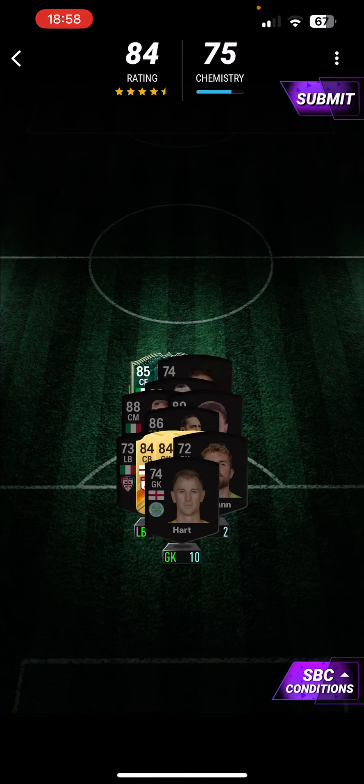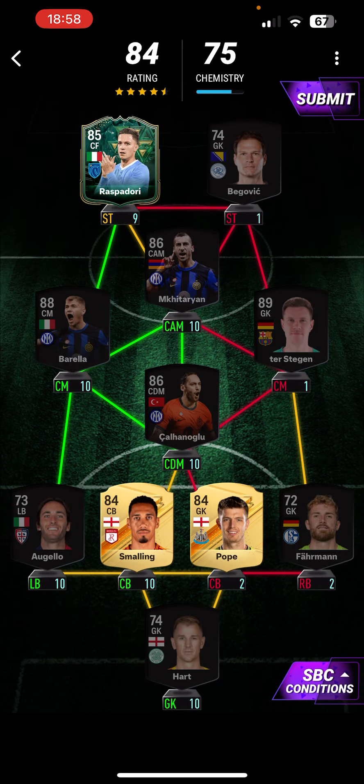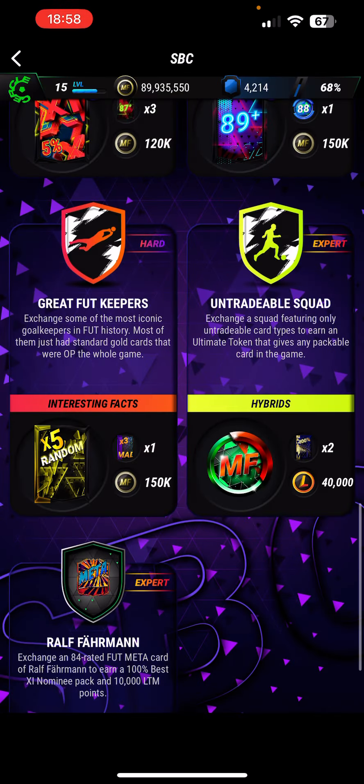Moving on, we have Great FUT Keepers. In this, you need a Farman card. All those on screen — we used Raspidore, Begovic, McIteran, Borela, Kalonho — sorry, I can't pronounce his name — Ter Stegen, Fireman, Popeye, Smalling, Aguelo and Joe Hartz.